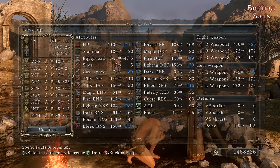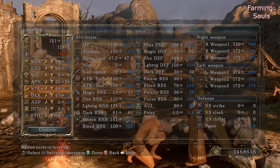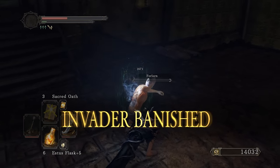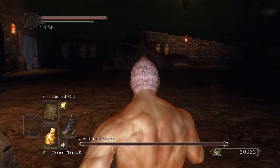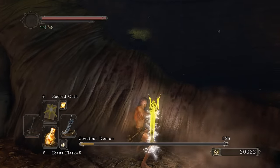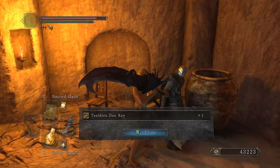I need 54 faith for max duration on Sunlight Blade. The new build: 13 vigor, 25 endurance, 45 strength, 50 dexterity, 12 adaptability, and 54 faith. All that's left is the Engraved Gauntlets and that's it — we're pretty much done with the build. Let me backstab your ass — game over. Oh lord, the damage. Jabba the Hut — let's go big boy, I don't know what you're doing in DS2. R2 — lord have mercy, easy.